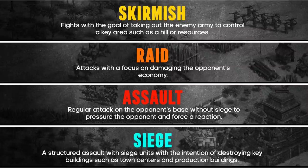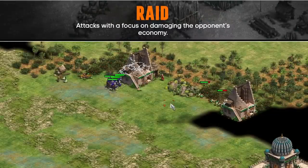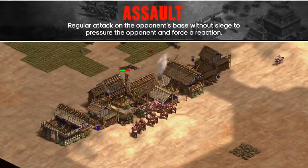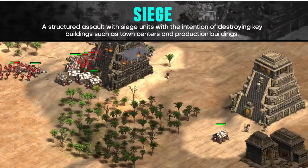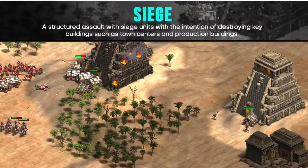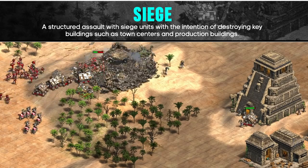Just to recap, the four types of attacking are Skirmish, Raid, Assault, and Siege. Skirmishes are when you're fighting the opponent's army on the map to either defeat it or control a position by making it retreat. Raids are when your goal is to pick off villagers, sometimes at the cost of your army. Assaulting is when you use your army to attack the enemy's buildings to get scouting information and force your opponent to defend. And finally, sieging is when you commit to an attack with siege units with the intention of clearing out key buildings and controlling a position.